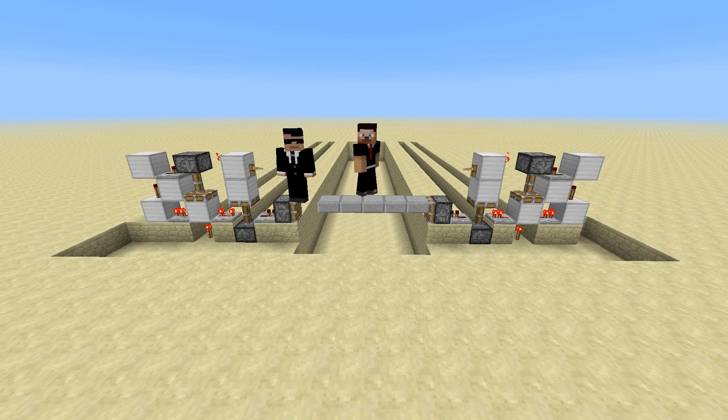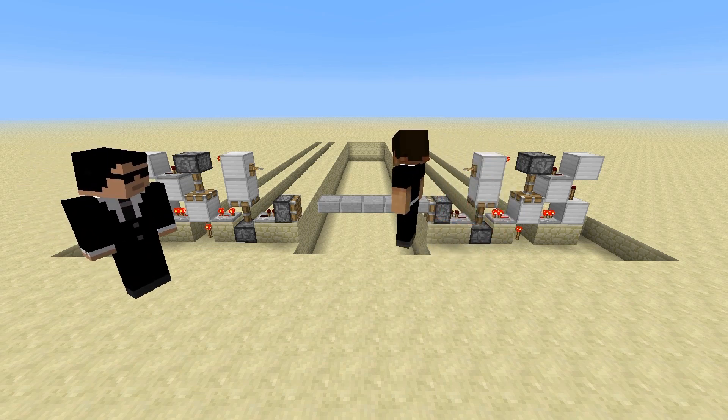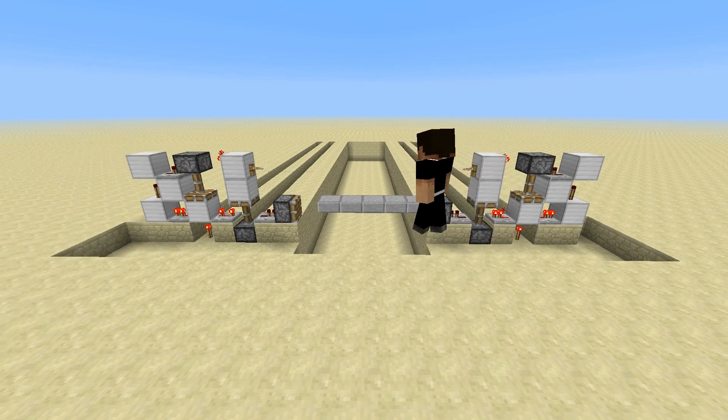Hey everybody, this is Skizzleman along with RobyOne and Impulse. What we're going to be showing you today is our latest little invention — we're calling it a Smart Shifting Floor. The reason we're calling it Smart is because what we've done is we've avoided the need to move and shift the entire floor when you're building a mob trap.